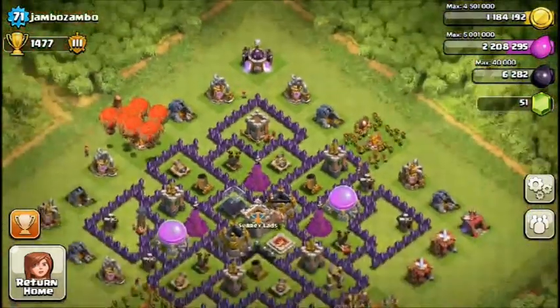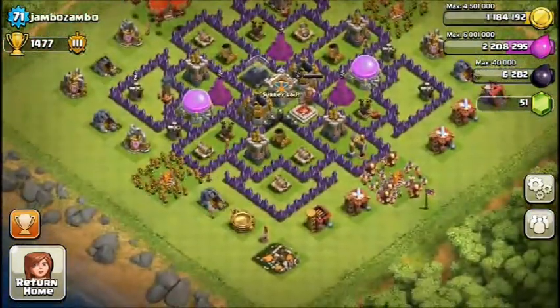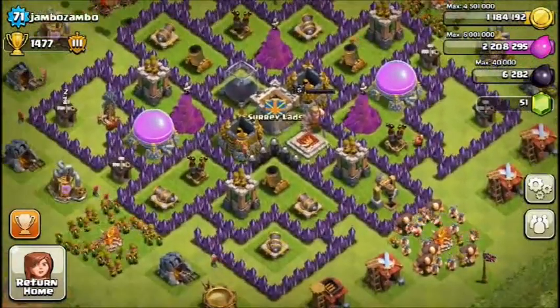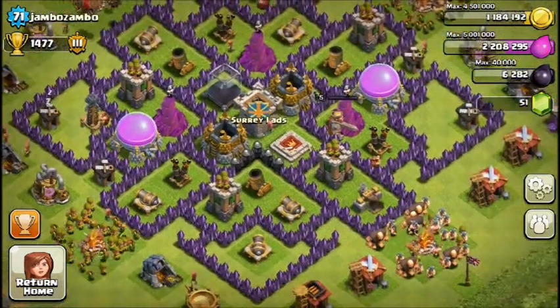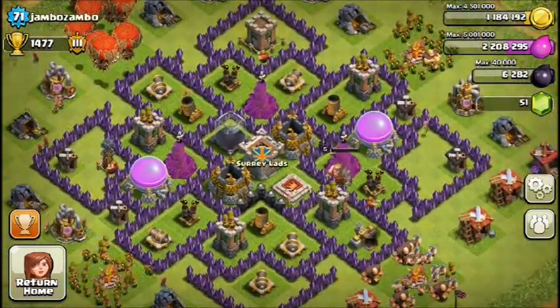Try swapping at least one of your gold storages with an elixir storage so attackers don't just take all your gold or all your elixir at once. Overall a really nice base. You also have nice level 5 troops and level 9 cannons — try upgrading those.